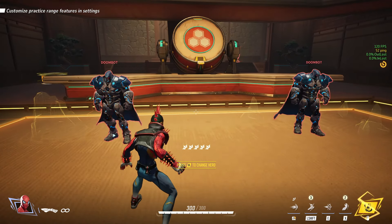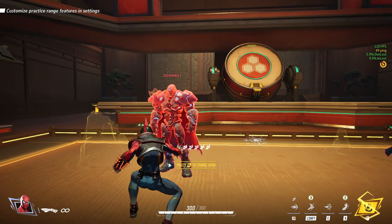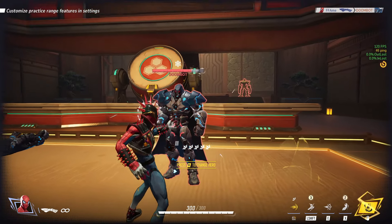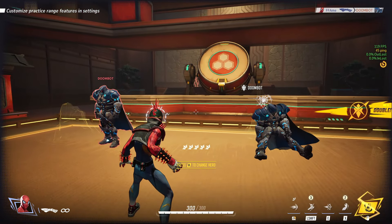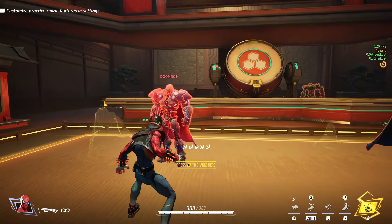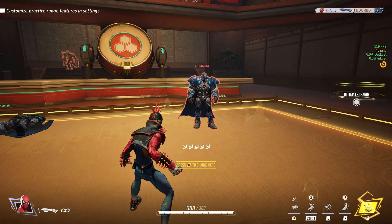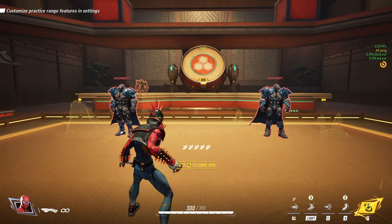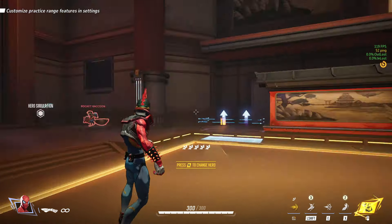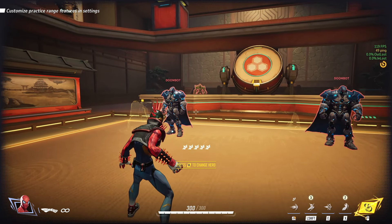So what we need is to speed up the DPS on these hits. The first thing we can do is cancel our left clicks with right clicks. I'll show you the DPS here — obviously that's way faster than what we just did. Even when I miss, it's still way faster. The first thing you need to know is that you can cancel Spider-Man's basic attacks into right clicks, which is very important. This will help you burst combo, as I'll show you.